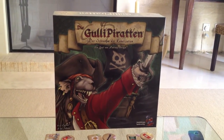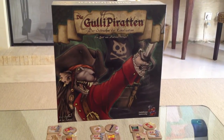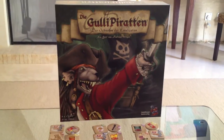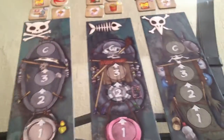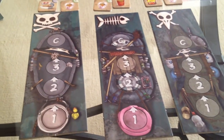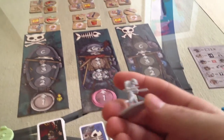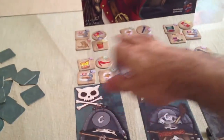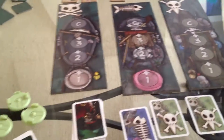Hi everybody. Today we're going to be talking about Sewer Pirates, or Gallipiraten — der Schrecken der Knalltion — in German. This is a pretty simple, straightforward set collection game set in the sewers under some big city, where a bunch of anthropomorphized little critters like slugs and weasels have taken on pirate trappings to sail the seven sewers and collect fabulous pirate booty. It's basically a set collection game mixed with card management and a healthy dose of hopscotch.